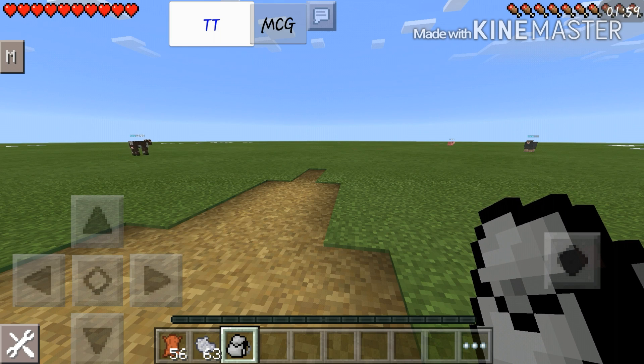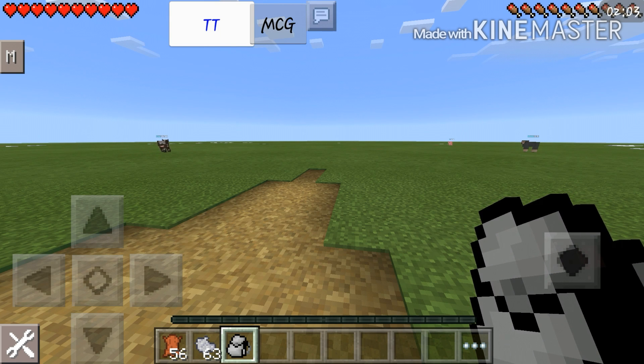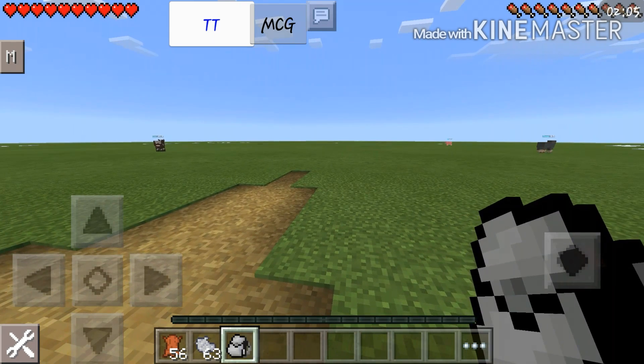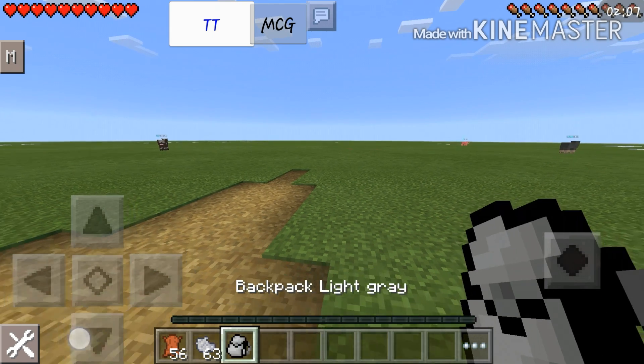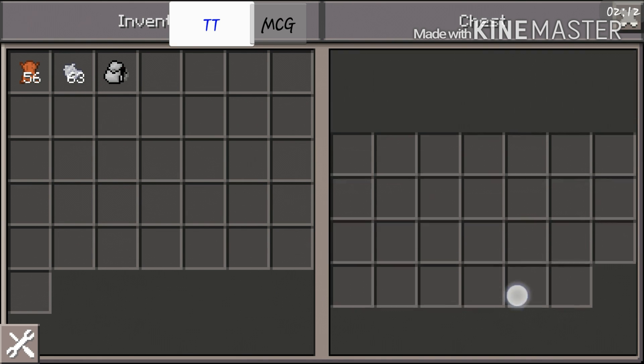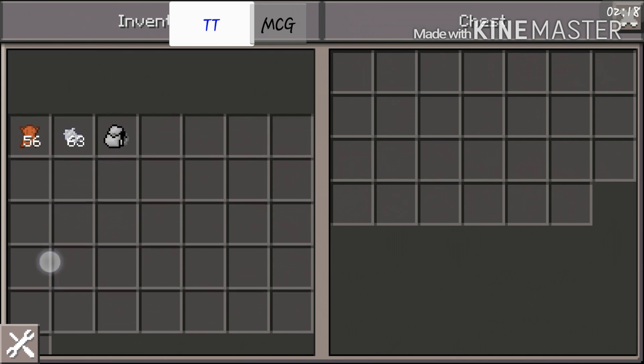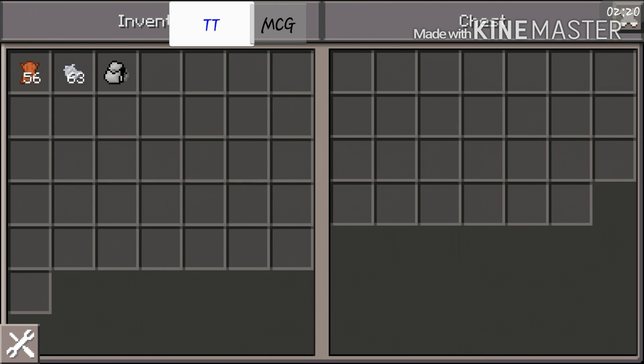I got this light gray backpack - it's pretty awesome to have when you're going mining or you just want extra space. To activate this mod, you have to get your backpack in your hand, press on the ground, and voila - you'll now have a chest on your right, which is a textured backpack chest, and on the left you have your inventory.